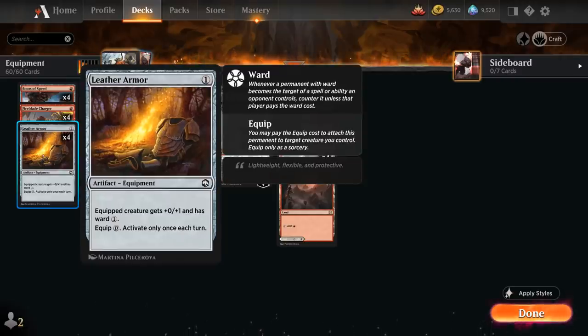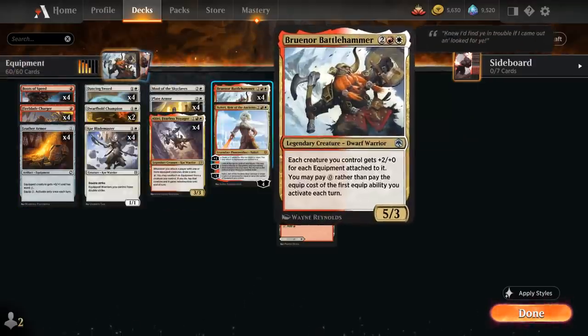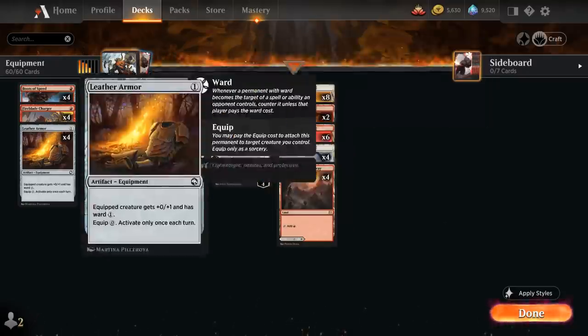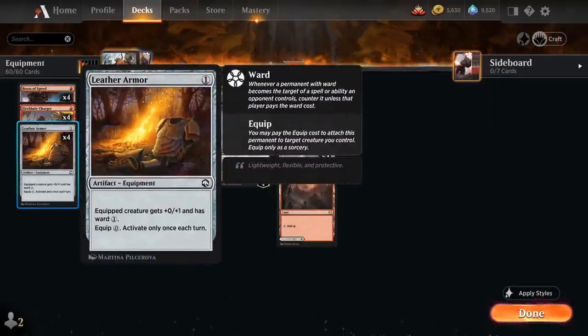At 1 mana we also have the full playset of Leather Armor, which may seem like a weak card that might not even be playable in Limited, but it makes its way into this deck by being a cheap equipment that plays well alongside our other cards. It costs 0 mana to equip — though we can only activate this once each turn — and the equipped creature gets +0/+1 and has Ward 1. Alongside Braenor, it still increases the creature's power by 2, also makes our Plate Armor cheaper, and has great synergy throughout the deck.